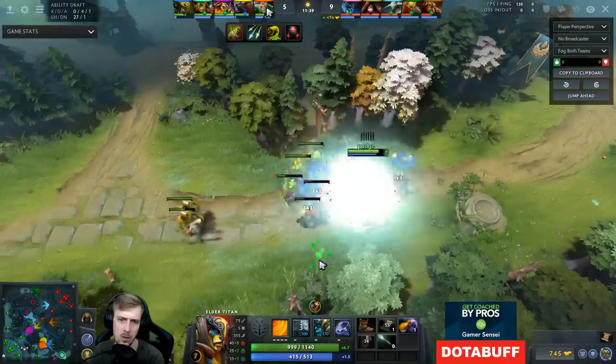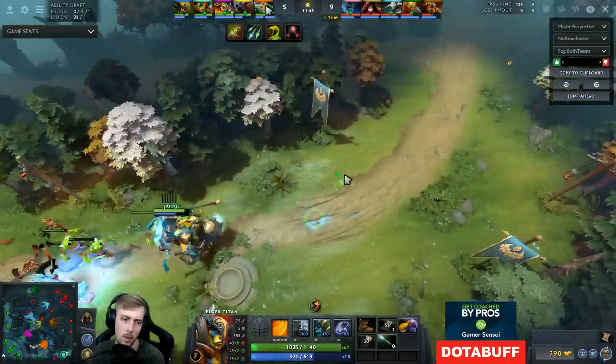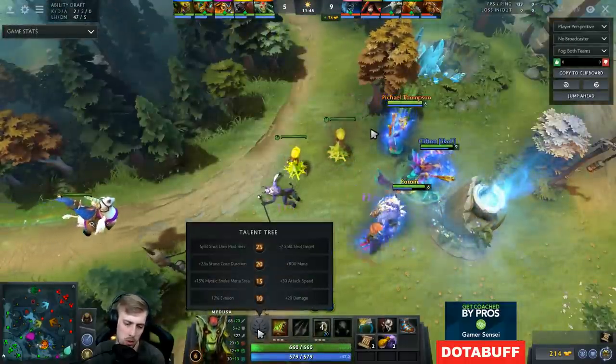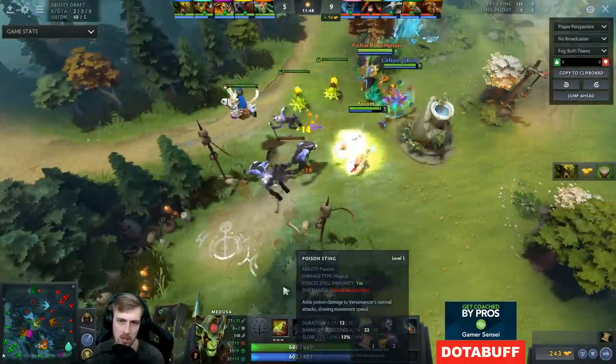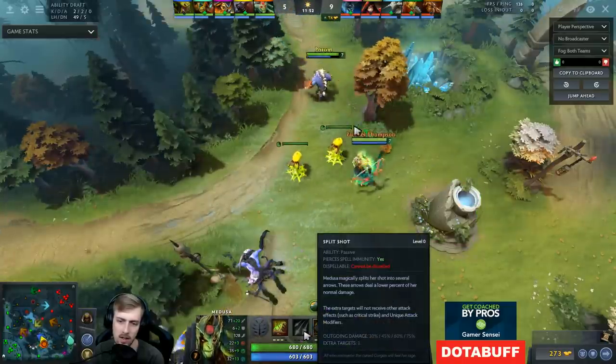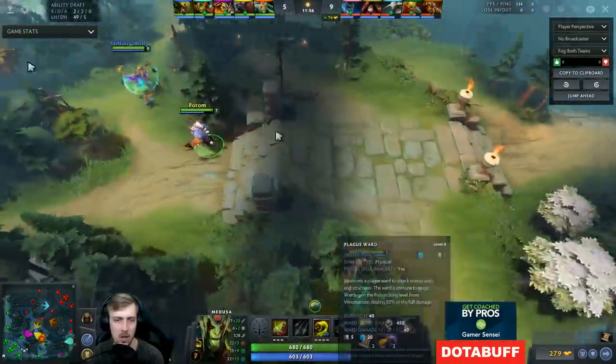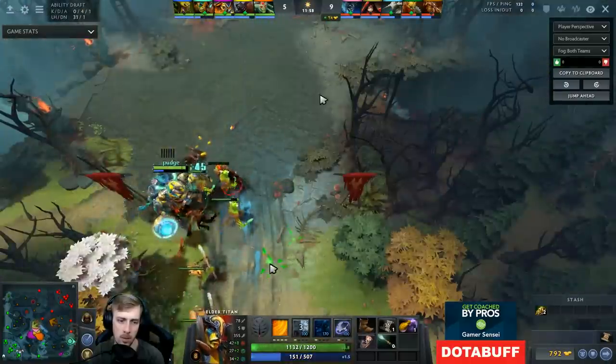Medusa's build is extremely boring — she's basically Medusa with Veno stuff, which is ultimately not bad. Once she hits 25 as well and the split shot using modifier, she's going to be applying Poison Sting to everybody and farming pretty fast. The kind of weird part is maybe she'd farm faster with split shot over Plague Wards, but Plague Wards actually does really accelerate you in terms of farming.